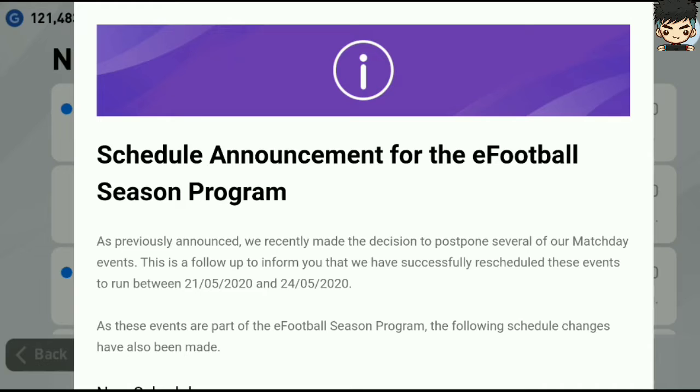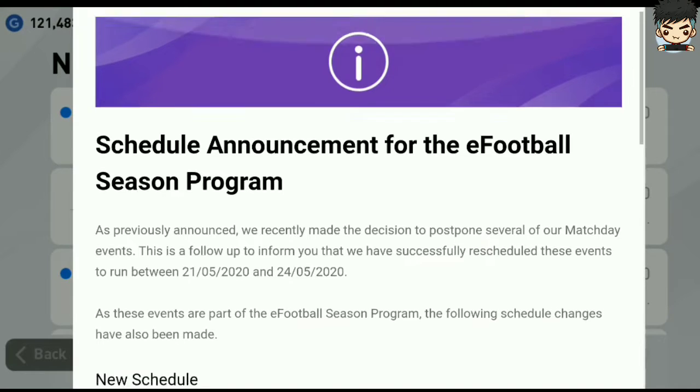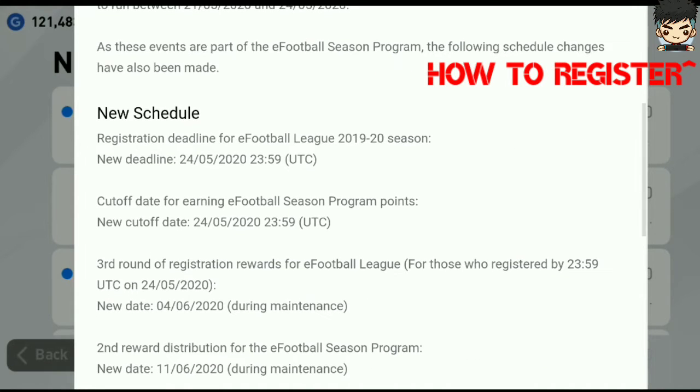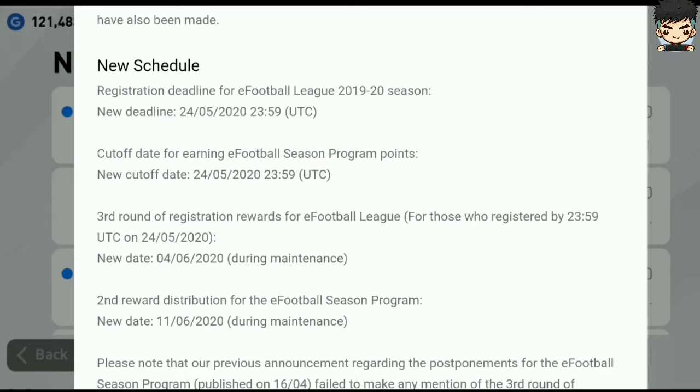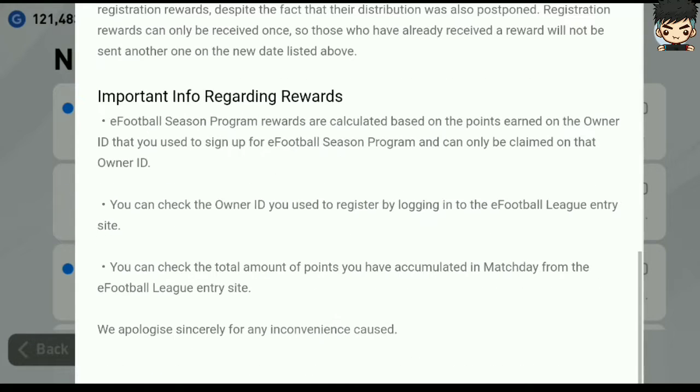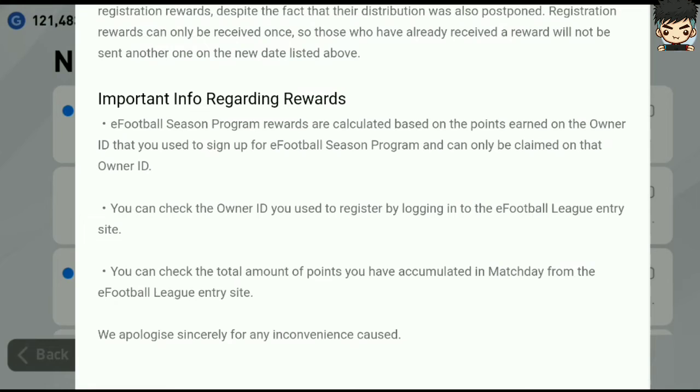The eFootball season program is a chance you can get free black ball scouts and club coins. You can register to the eFootball season program up to 24-5-2020 — that is the last date you can register. If you register, you will get 300 club coins on 4-6-2020. You can earn points up to 24-5-2020 by finishing these events, and your rewards will be given on 11-6-2020 during the maintenance.